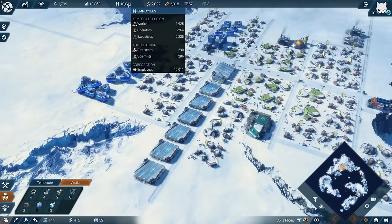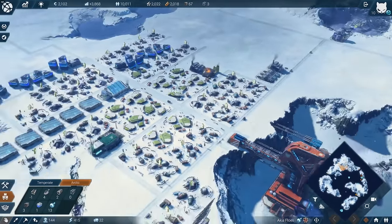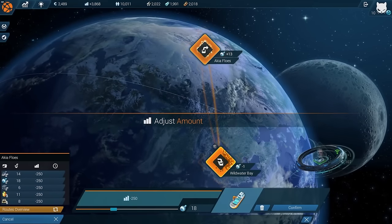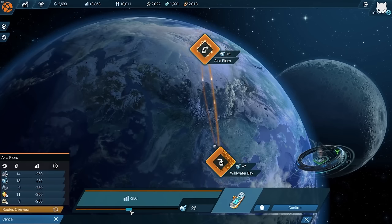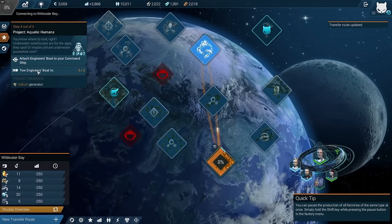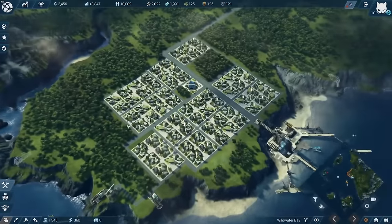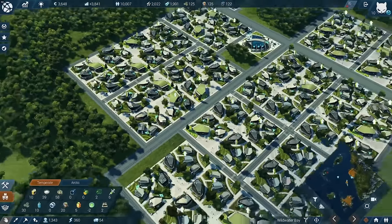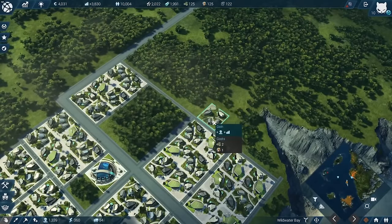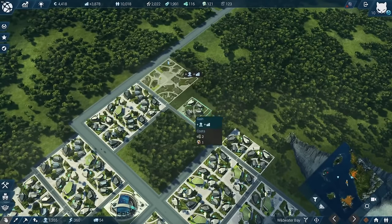We've finally reached the first 10,000 people - on our way to half a million! That's at least something. We do have more neural implants now, so we can adjust the trade route - getting a bit more over to Wildwater Bay. With 11 we have a healthy room before we need to expand production. Back in Wildwater Bay at our new settlement - goods-wise we are totally fine, and I can continue with some more houses on either side.